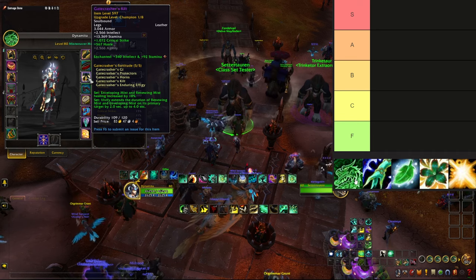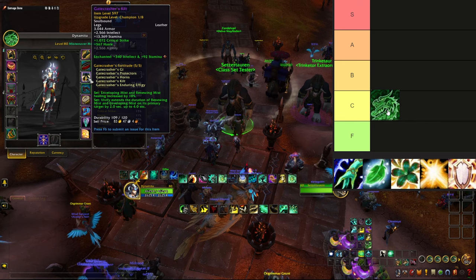Now all things considered, Renewing Mist and Enveloping Mist are not your primary sources of healing — of course you use them all the time in dungeons, but buffing them by 10% is actually negligible. In order to trigger your 4-piece tier set bonus you have to cast Vivify on specific targets that already have the HoT on them. That makes the tier set bonus quite mediocre and a little bit clunky to play with, so this one goes into the C tier.